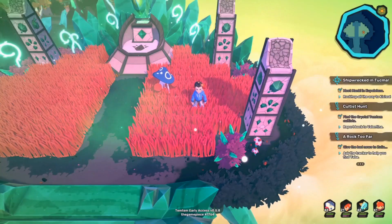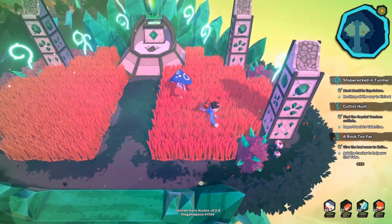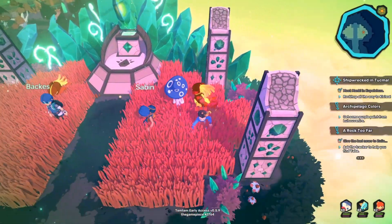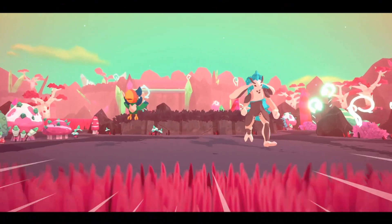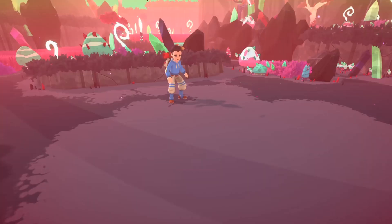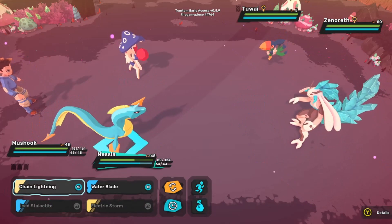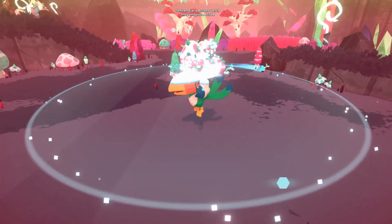Once you clear that quest, you are going to be able to advance north here and come up to this shrine, and in these wild areas here, you can actually find wild 2Y that have a 5% spawn chance. So if you are unsatisfied with the 2Y that you got at the beginning of the game, or just want multiple 2Y to farm for SV purposes, or maybe try to get a luma out of it, here is the area that you can do that.